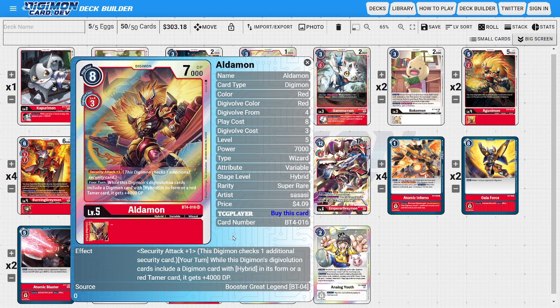Moving to level 5s, I'm running two copies of the BT-04 Aldemon, one of the most aggressive level fives we have access to. Natively he has Security Attack +1, so at worst he hits for two checks. He also boosts himself with a secondary ability: during your turn, while his Digivolution source includes a Digimon with hybrid in its form or a red Tamer card, he gains +4,000 DP, making him 11,000 swinging for two checks.